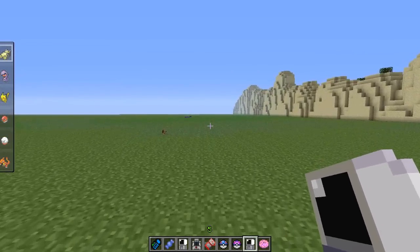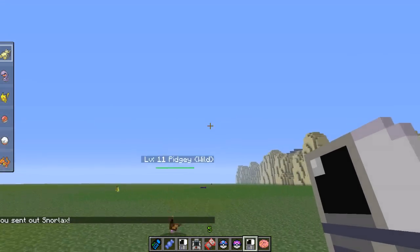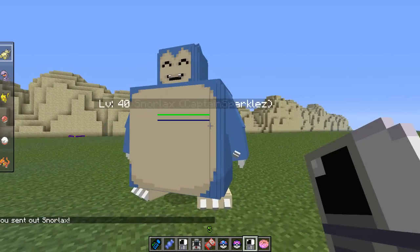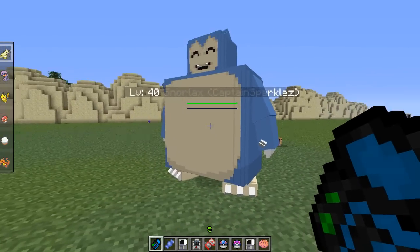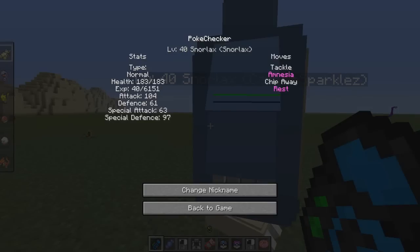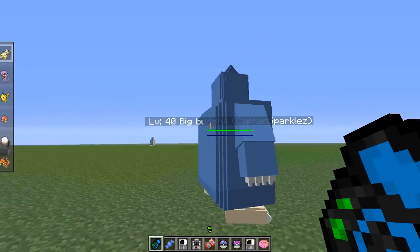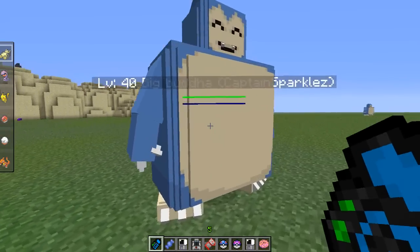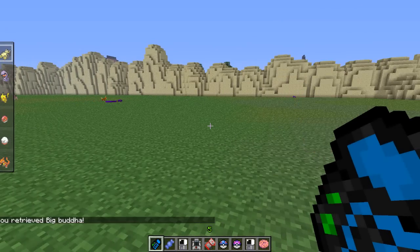Another tool is called the PokeChecker. Why don't we throw out the Snorlax — press P, throw them on out. You'll notice in parentheses there's 'wild' and in parentheses 'Captain Sparkles', meaning this Pokemon belongs to me — it's tamed to me. Now if we choose the item that's first in our inventory that looks like a bag of candy of sorts, and right-click our Snorlax, it shows us all his stats, it shows us the moves he has, and we can change his nickname as well if we want. 'Big Buddha' — because he kind of reminds me of Buddha. So now, back in the game, instead of being called Snorlax, he's called Big Buddha. Doesn't he totally look like a Buddha? Happy, tubby — totally, man.